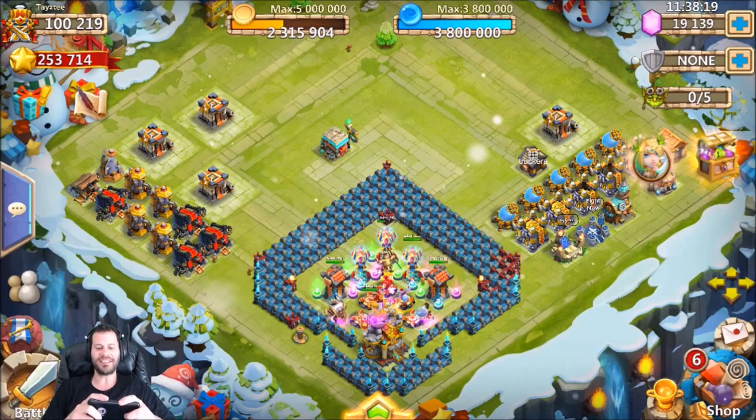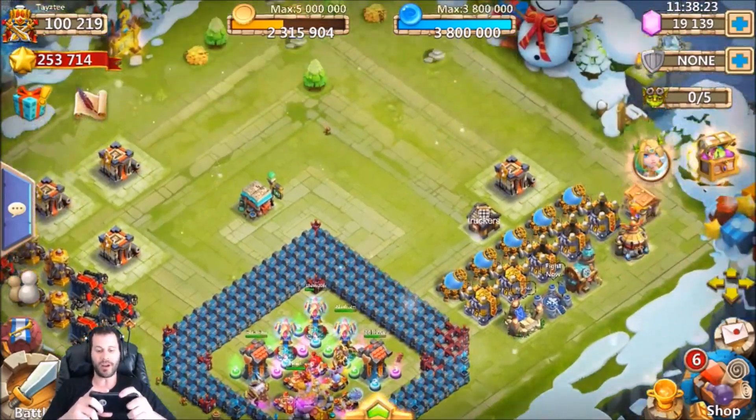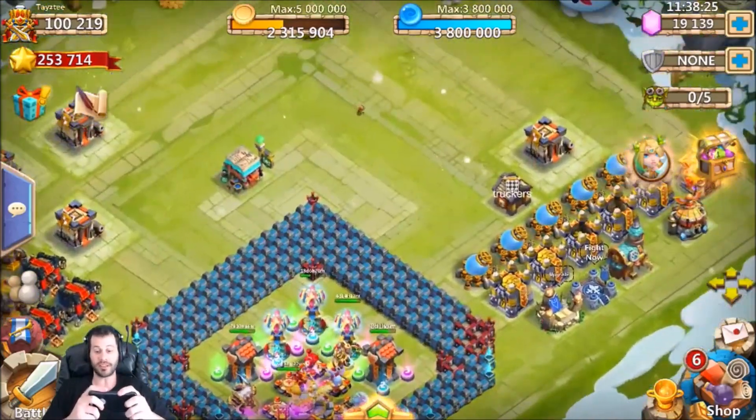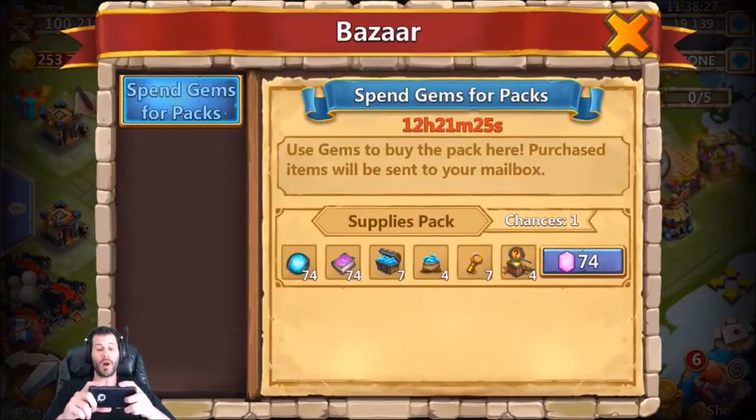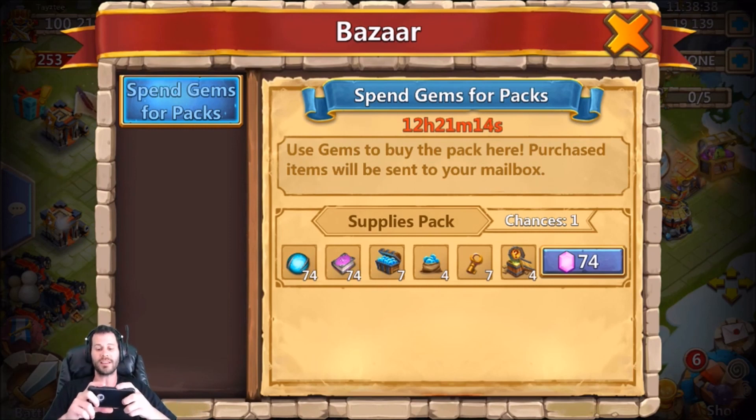What's going on guys, this is JT here on the iOS server on my free-to-play account. I have a couple of things to show you guys today, but first the main reason I wanted to make this video is to make sure no free-to-play players forget about the spend gems for packs deal. Sign on today, spend the 74 gems, and get all these goodies.